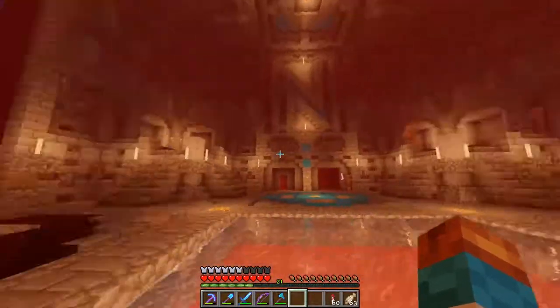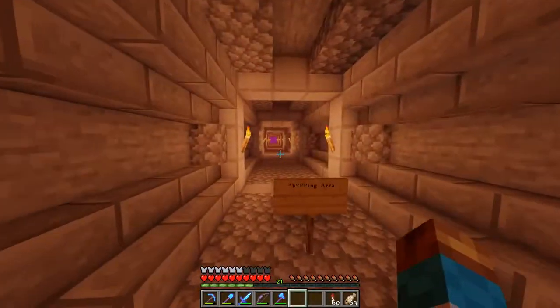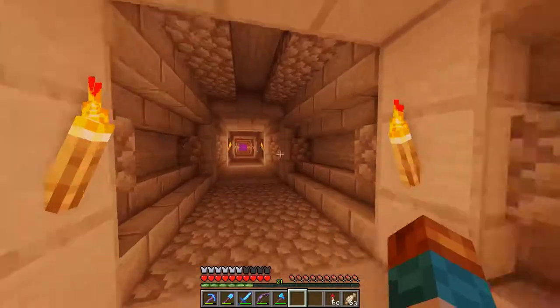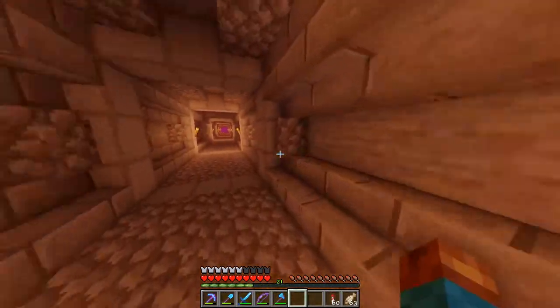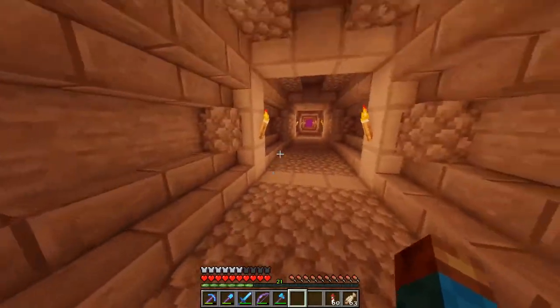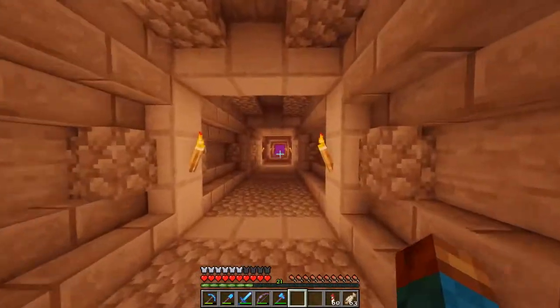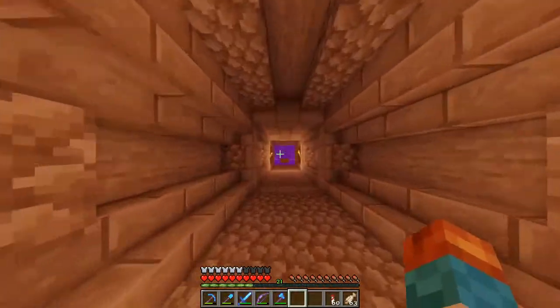We are back once again in the hub. I know I said I'd bring you back once I had a design, but it's not really that far, so I just went ahead and fully did it out. It looks really nice — it's plain, it's simple, but it gets the job done. Just goes from spawn to shopping. Let's actually come through the spawn portal.